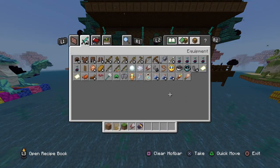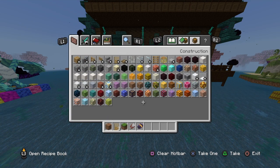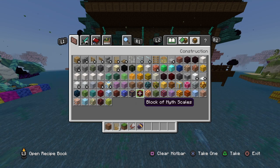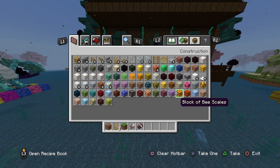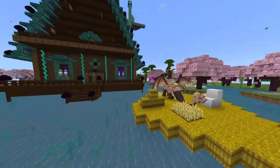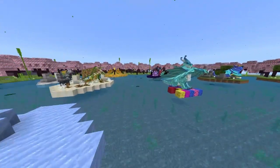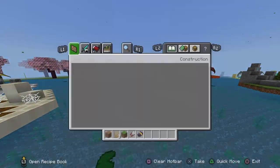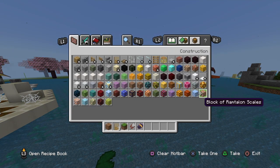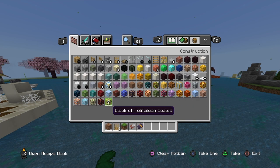Another cool thing I noticed is they now have scale blocks. How cool is that? I might end up redoing a whole lot of stuff in my little dragon sanctuary, because now there are scale blocks, and they're really, really pretty — honestly adorable. I definitely want to build some things out of them.